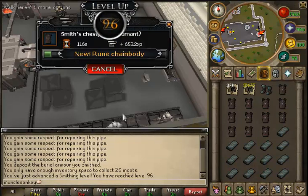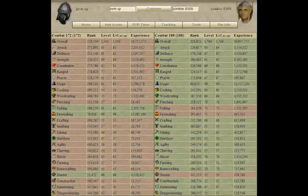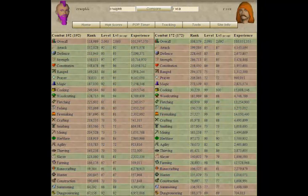Now we move into the Race to Max Cape clips. Here we get into showing people's stats and levels. I hope you can somewhat read it — I know the screen is quite a bit panned out and the numbers are going to be kind of small. But if you're interested in anyone's stats, you can always look them up yourself.